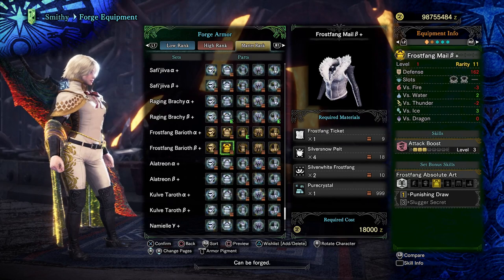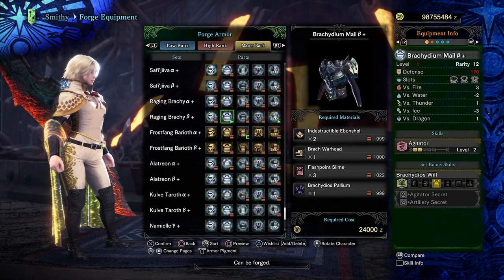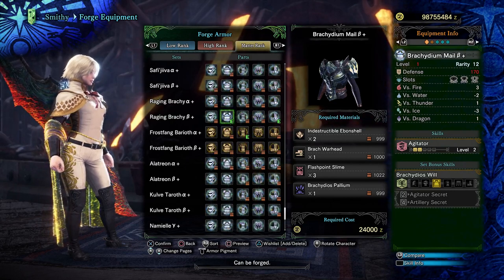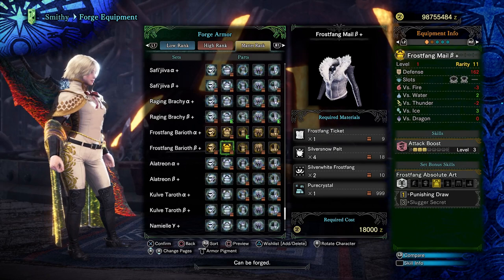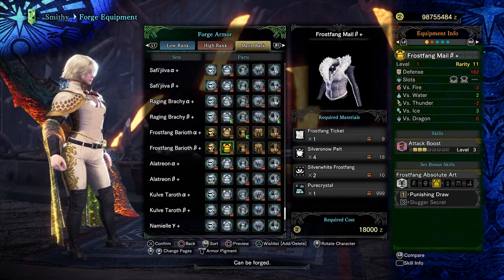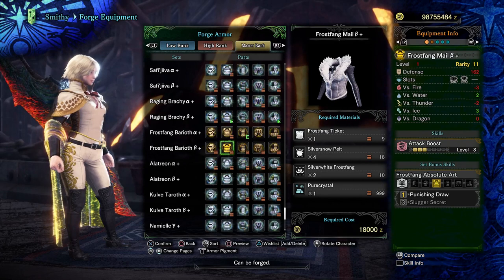The beta chest piece is fantastic — three points of attack boost, a four-slot, and a two-slot, versus a four-slot, a two-slot, a one-slot, and two points of agitator on Bracky. If you put attack boost into the one-slot on Bracky you'd have two agitator and one attack, whereas here you have three attack. Those are essentially equivalent to each other. Even though agitator takes two slots and attack takes one slot, they both also have a four-slot, so if you're playing optimally with meta stuff they're basically equivalent, making the beta chest piece a sidegrade.